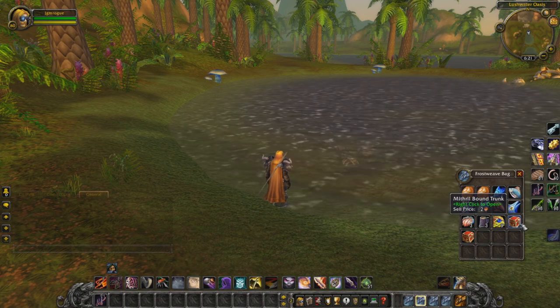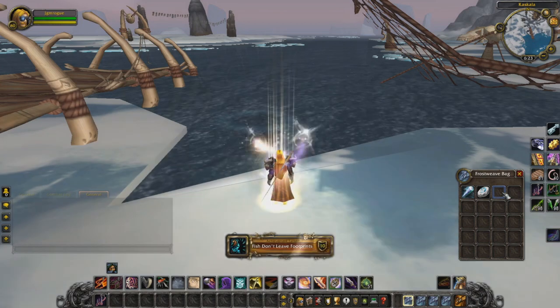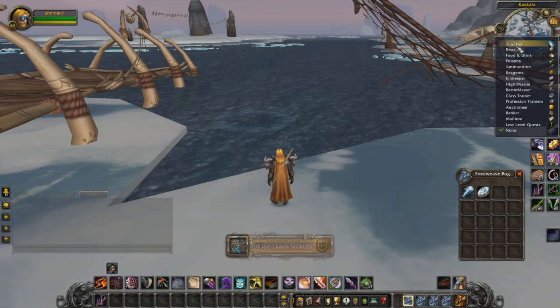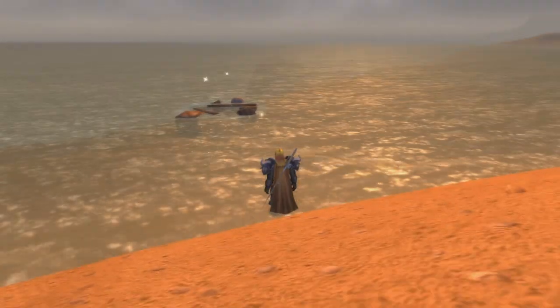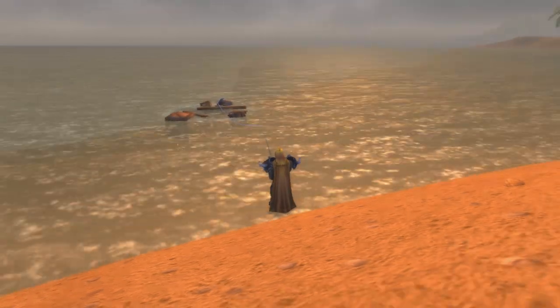You also have a chance to find trunks which can contain the weather beaten journal, which allows you to track fish on your minimap and makes the pools sparkle slightly. One of the best places to fish this up is from the floating wreckage along the coast of Stranglethorn Vale.